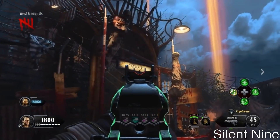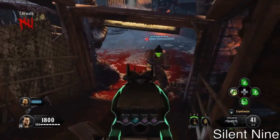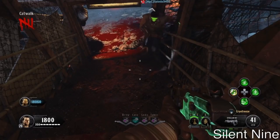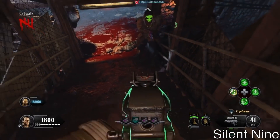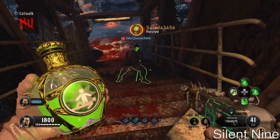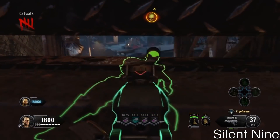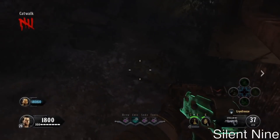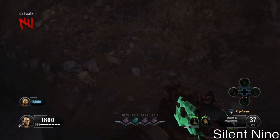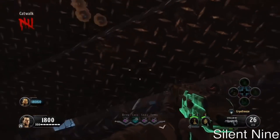Now this is the perspective of the player who is going to be using the Nowhere's But Here elixir. As you can see, going right into the catwalk you'll see a third-person view of how my friend lines up. I'm activating Nowhere's But Here right now, and I teleported right underneath the catwalk just like you saw on the other perspective. When you're in this spot, all the zombies will pile up above you — and there are no death barriers here whatsoever.